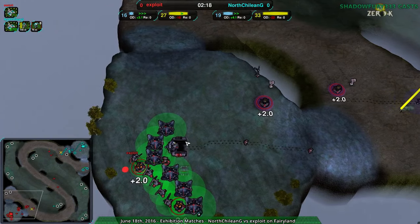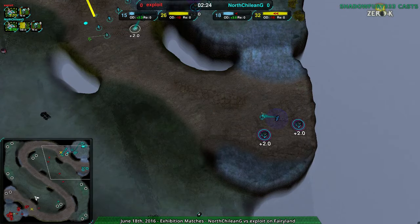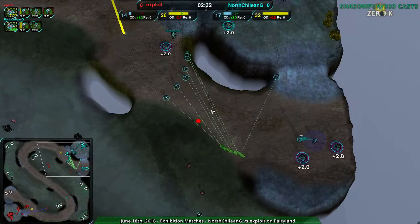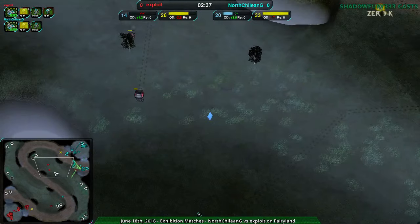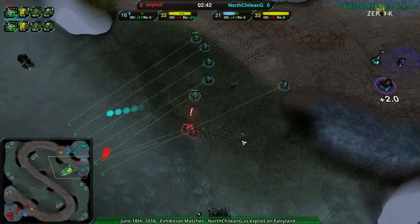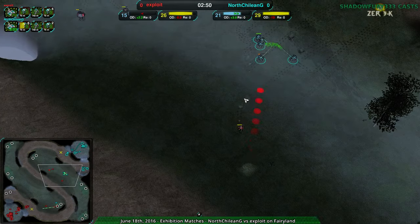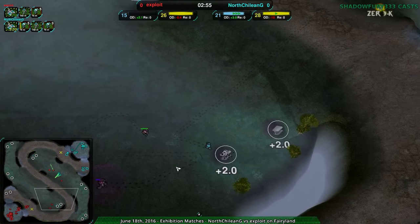Overall though, Exploit and North Shalayan G are about on par. Exploit is expanding a little bit slower — North Shalayan G has these two metal extractors up, and Exploit does not have their analogous ones. They went along the same direction though, which makes me feel like North Shalayan G is going to have an easier time dealing with everything Exploit builds up, whereas Exploit isn't really doing a whole lot right now. They're distracting North Shalayan G a bit but haven't done a huge amount of real damage.